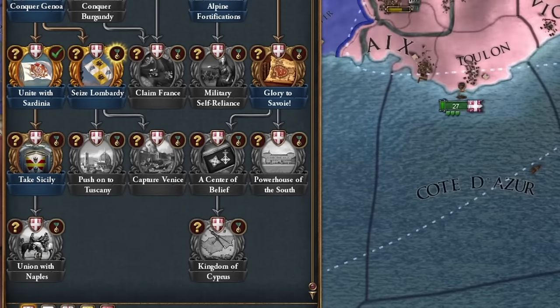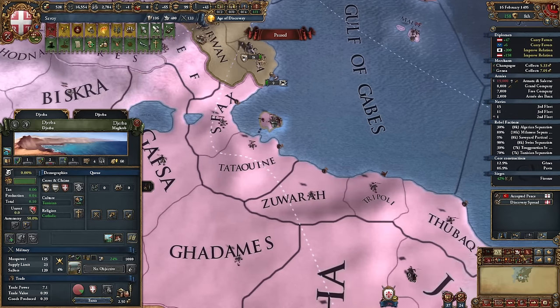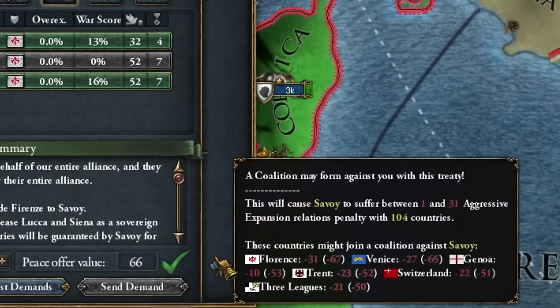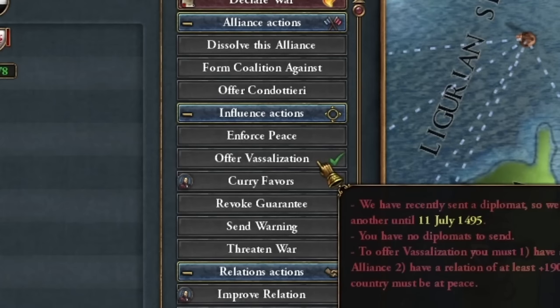Honestly, who needs a union with Naples when you have Provence next door? After converting the Tunis provinces, I plan to add some of them to a trading company, especially those with trade bonuses. I won't conquer Florence — too bad. But I'll release two countries because I can make them my ally and then vassal.